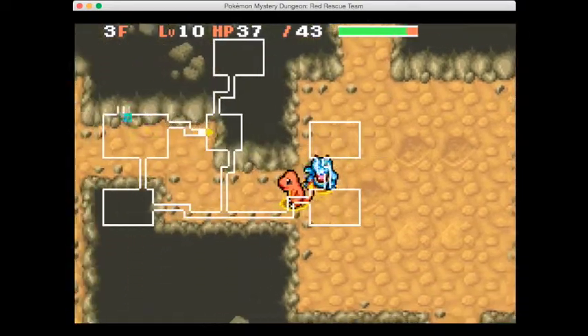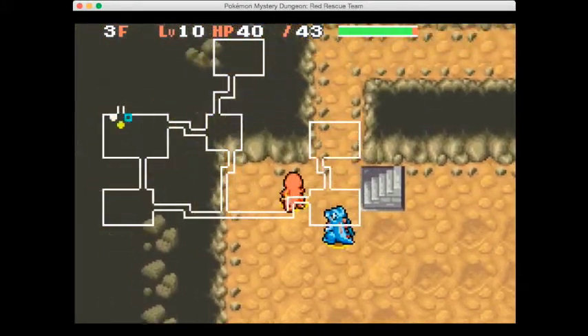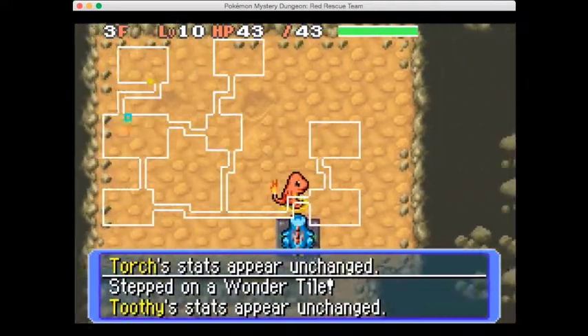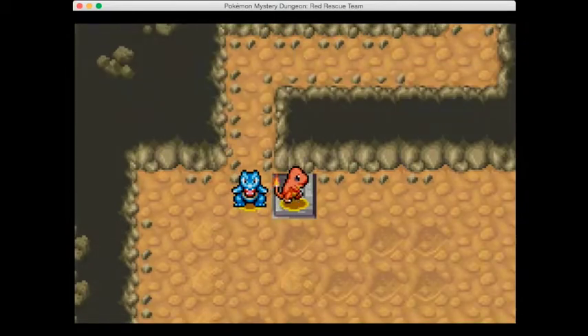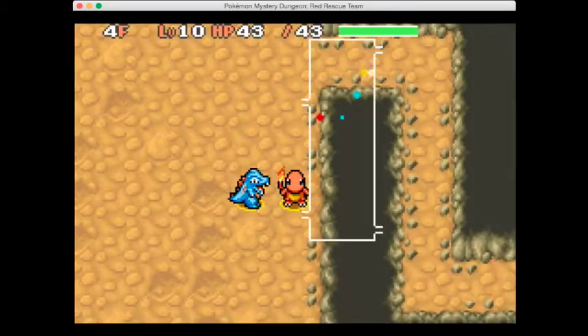Continuing on - there's a staircase here which we'll skip for a second and head up to see if there's anything in this room of significance. There isn't, but we'll stand on the wonder tile just to make sure we haven't got any negative status effects on our Pokemon.